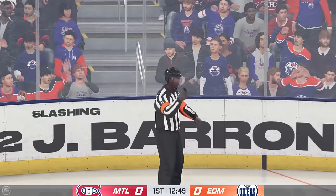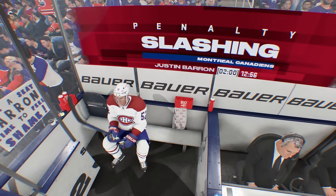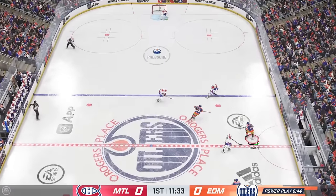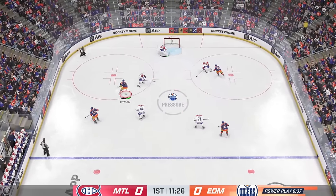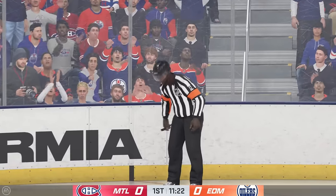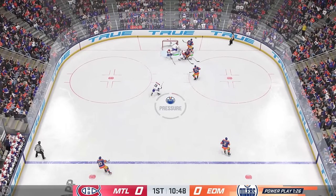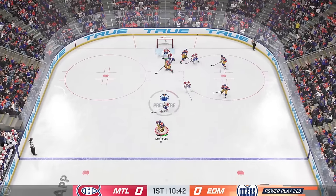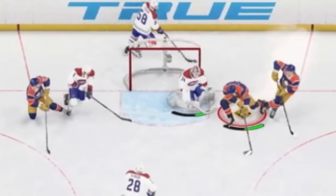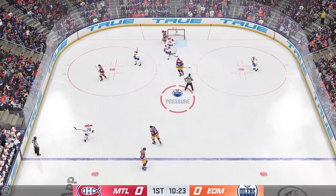I usually just play Be a Pro mode or World of Chel, where you only play one player - you don't play the entire team. We're cooking with Zachary Hyman, coming in on the power play. We draw another penalty and get a five-on-three. Still yet to score a goal. Where is Connor McDavid and his blazing speed? Two-on-one - Connor Brown. Evander Kane, back to the point. McDavid's cooking - top shelf. No. Great save by Jake Allen, despite a grade-A scoring chance.